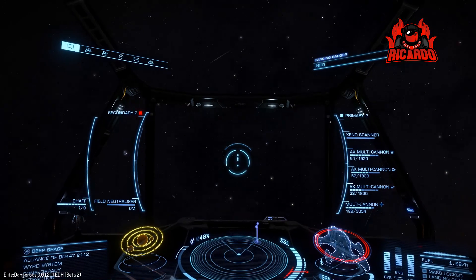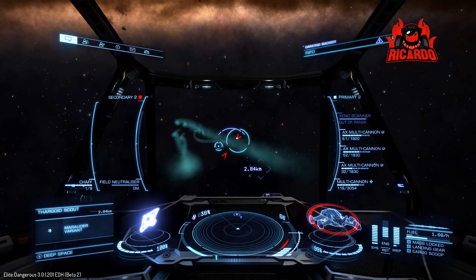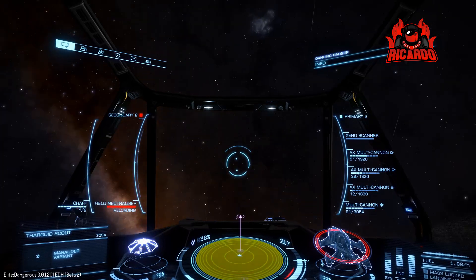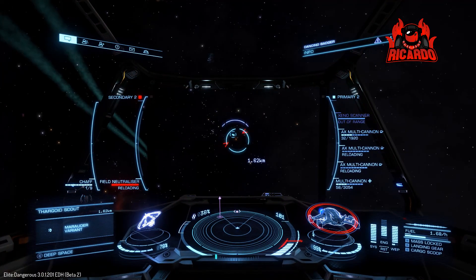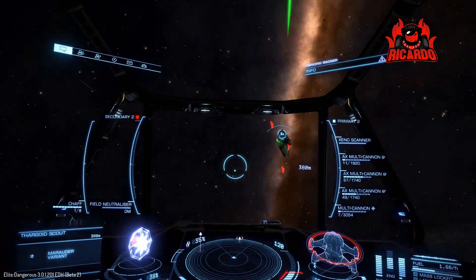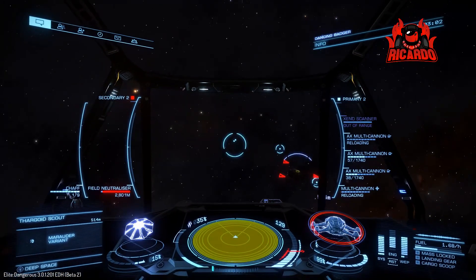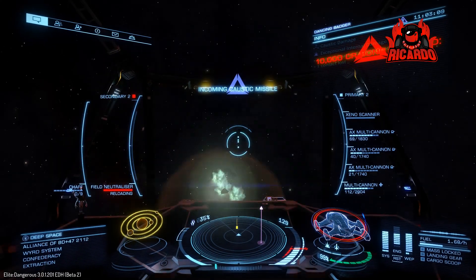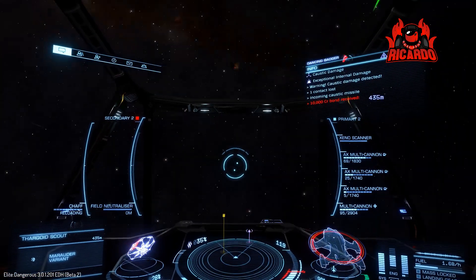I was kind of hoping - and put it in the comment section if you think I'm talking rubbish, but be nice about it - that these encounters with Thargoids would perhaps be a little bit more difficult, or perhaps there'd be more than four. I mean, I've had pirate encounters of six or seven and managed to hold those off. They were flying Eagles and there are all different things you could say about that, but this is an invasion force. I was just kind of hoping it would be a little bit more difficult, and perhaps that will be throttled up in a future beta release.